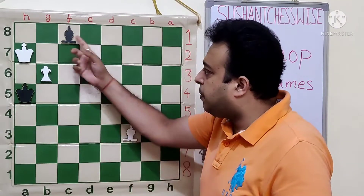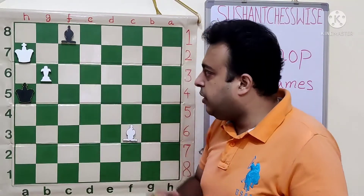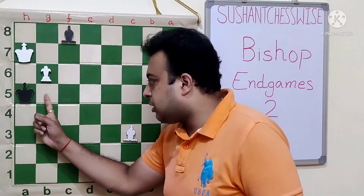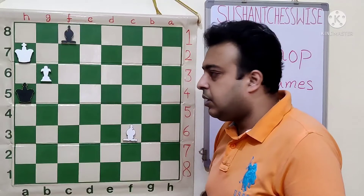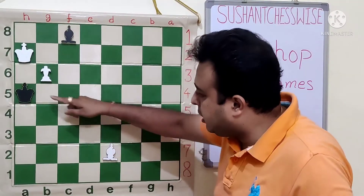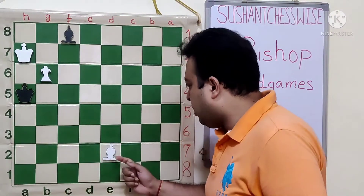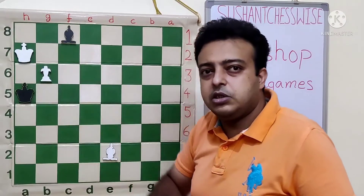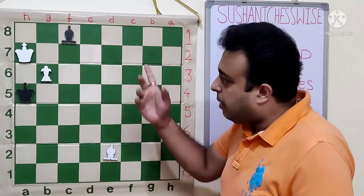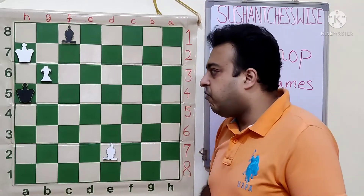We know that the Bishop cannot remain on C8 if other moves are blocked. The only other move Black has is KB5 to waste a tempo. So we will put Black in Zugzwang with the move B2, snatching the B5 square for the King and the A6 square for the Bishop with the Bishop move to E2.